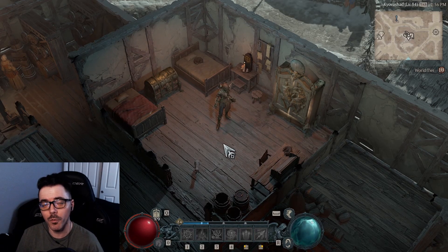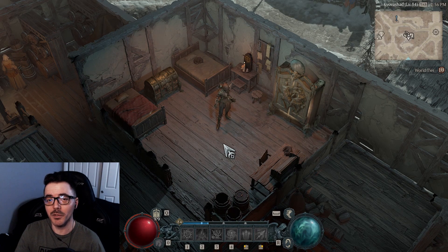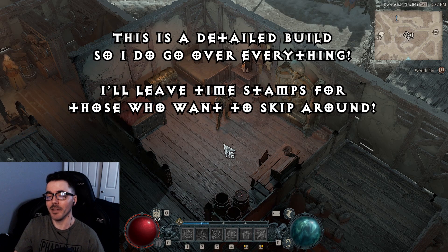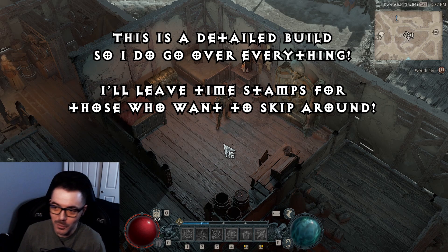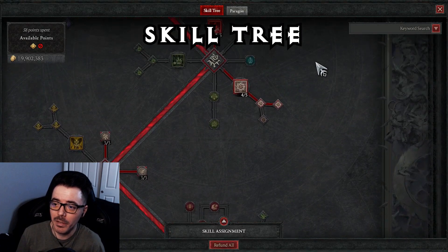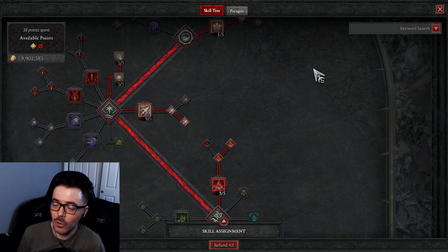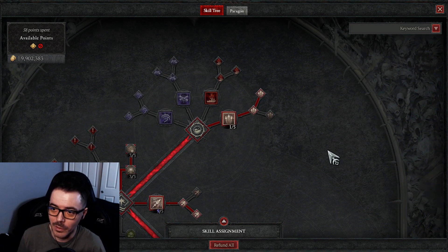The first thing we're going to go over is the skill tree — why I use certain skills. I know we're a Bone Spear build, so why put anything else on the bar? But we do a little bit more than that. I'm going to show you why I use certain things. Let's get straight into the skill tree; I'm going to try to keep this as quick and painless as possible.